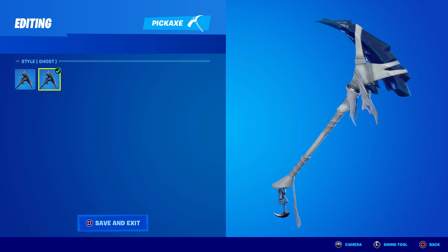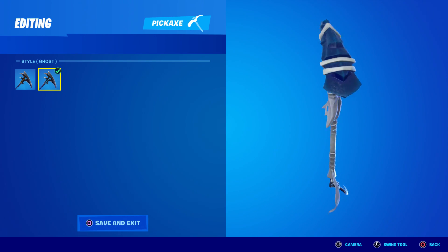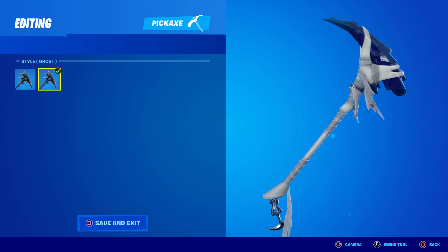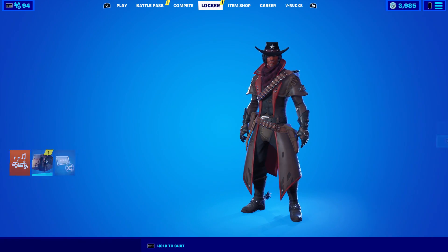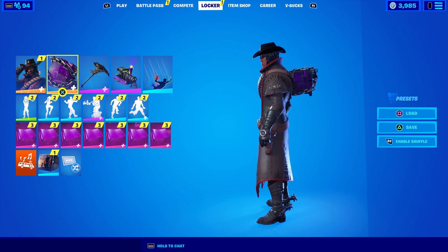The normal one is dark black with a purple reactive top, and this new Ghost style turns to blue. The whole hilt of the pickaxe is now completely white, so that's going to look crazy. I'm wondering if this means there's a brand new style for Deadfire coming — I'm sure he's going to be released soon.